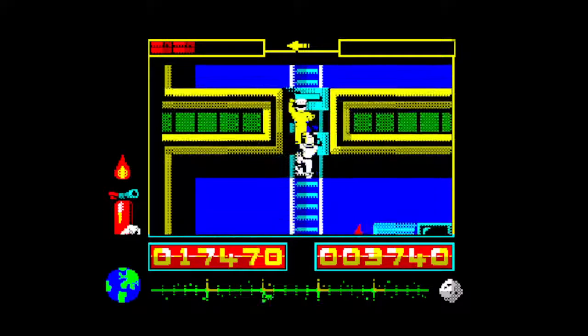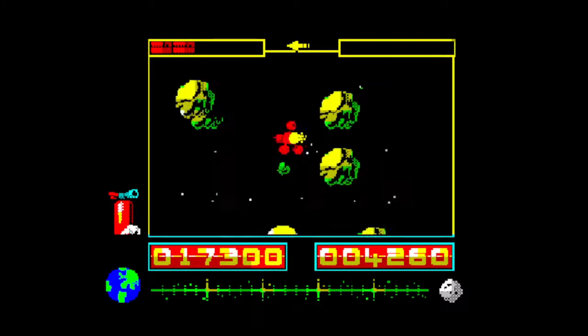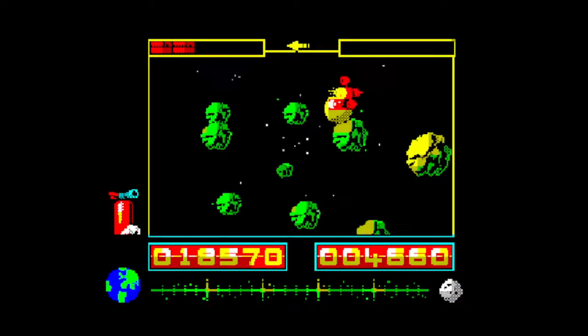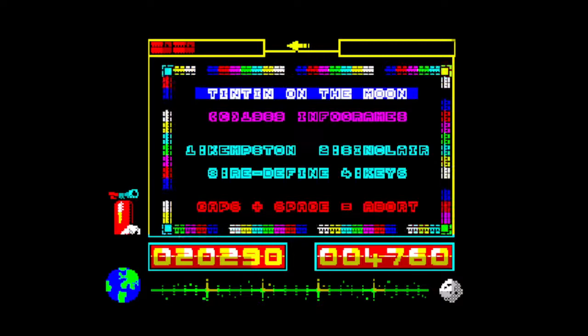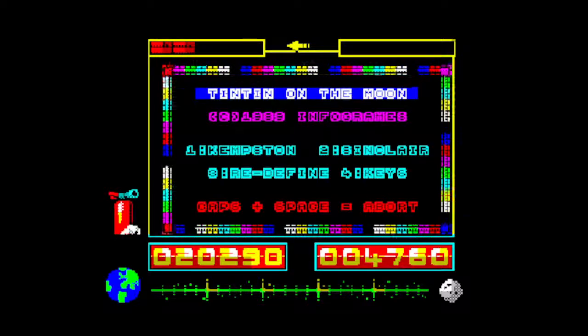You do that about five times, and the game gets progressively harder — I'm going to end the review here because that's all you do in this game. So I've aborted the game. That's Tintin on the Moon by Infogram — I've just reviewed the ZX Spectrum version. It also came out for the Amstrad CPC, Commodore 64, Atari ST, Commodore Amiga, MS-DOS and Sega Master System.